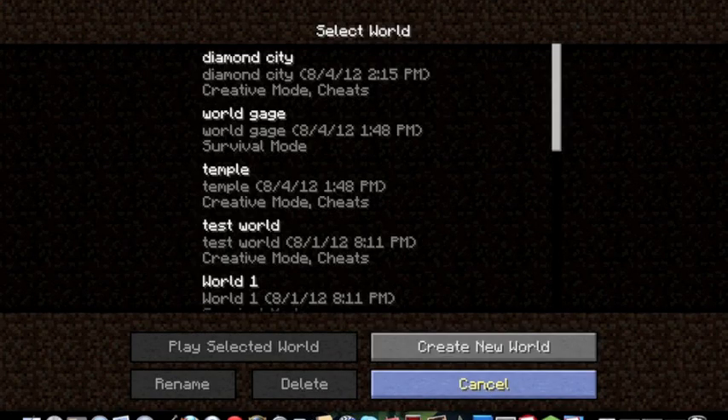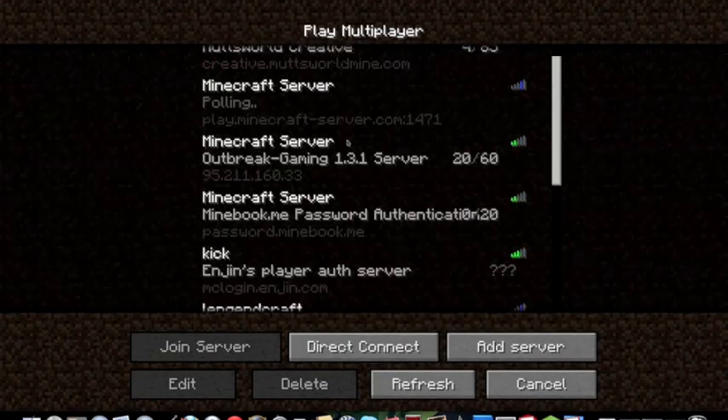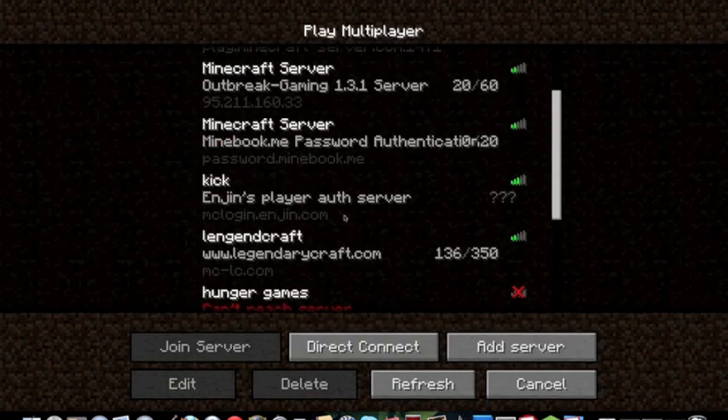If you don't know how to get onto a LAN world, go to multiplayer and go down here, or you can add the IP right there.